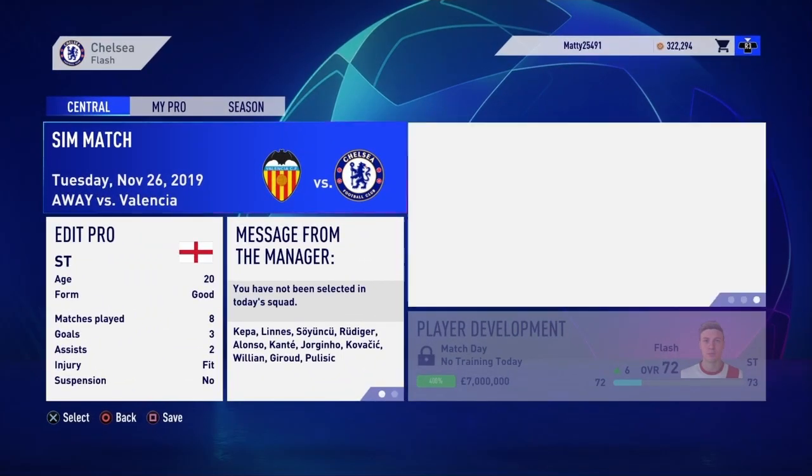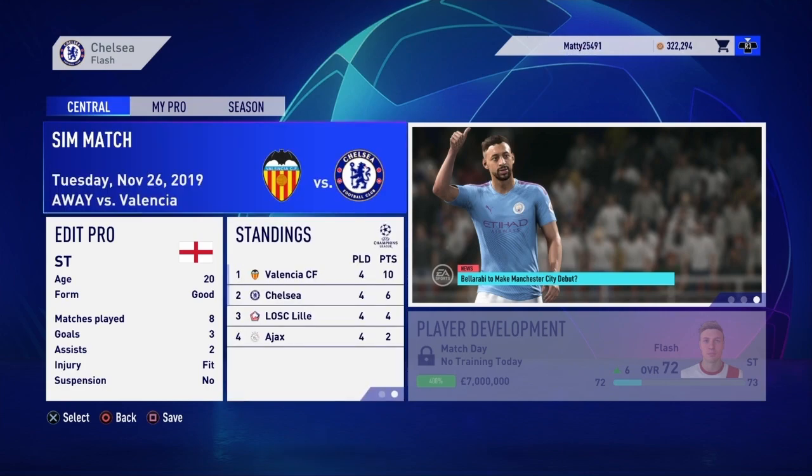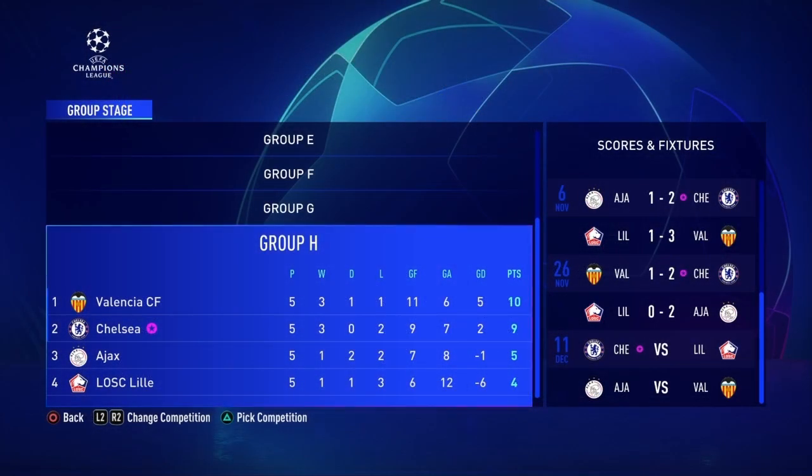Our game against Valencia — we weren't selected, unfortunately. Valencia are top with 10 points in the Champions League group stage, we are second. We could easily change if we lose this, it was a game we needed to win so we had to sim it. Giroud taking our place — to be fair, a class player, very underrated — and we get a 2-1 win, goals coming from Azpilicueta and Jorginho. Looking at the Champions League table after beating Valencia 2-1, we have gone up to nine points in second. With one game remaining, we can't lose second spot and can still get first.